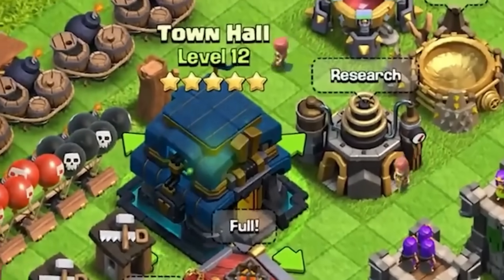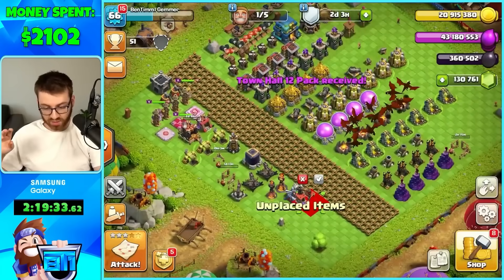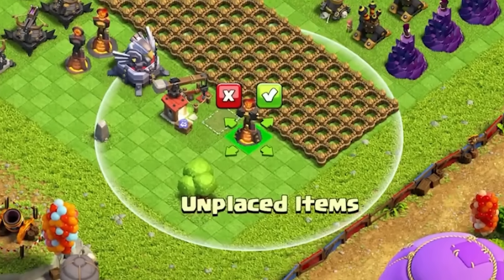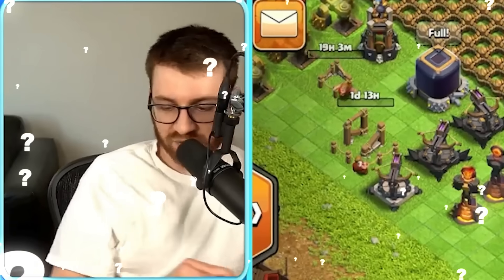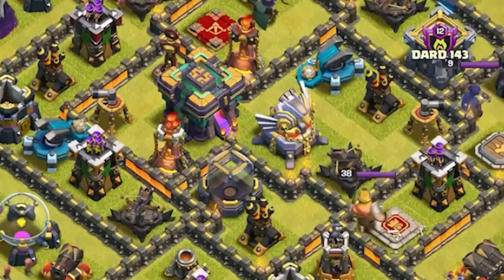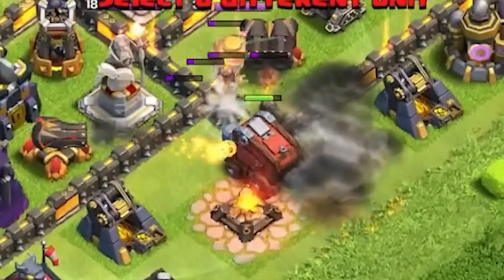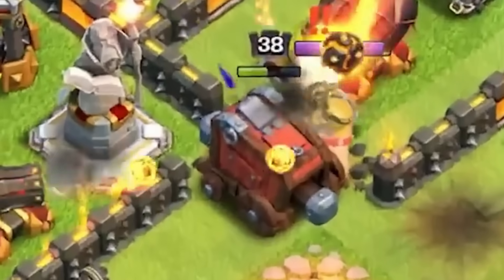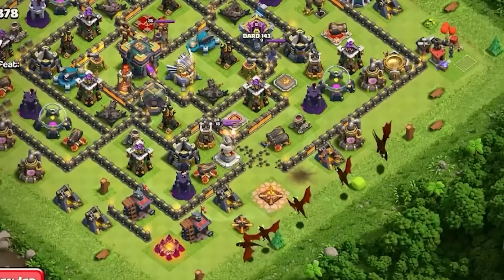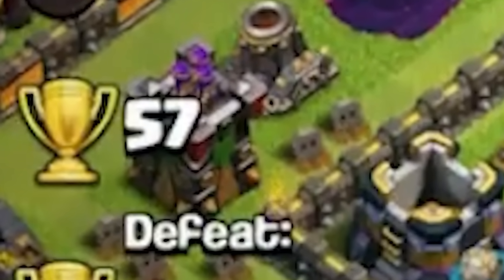Town halls have stars now — okay, we're getting the Town Hall 12 pack. I literally have no idea what a workshop is — it's to build siege machines. We can place a level three Inferno Tower — say less. I don't even know what a siege machine does, so we're finishing this and going into an attack. This guy is like max as well. Does the siege machine bust through walls? We got destroyed, but it was crazy.